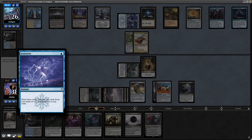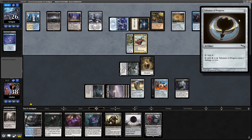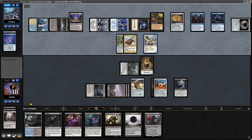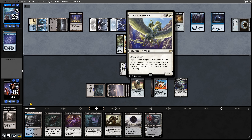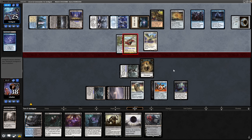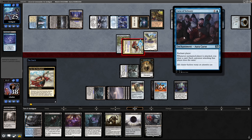Then casting Brainstorm with 10 cards in hand, after that down to seven cards again. We see a Talisman of Progress. After that Xur casts Archon of Sun's Grace — this is whenever an enchantment enters. Xur doesn't cast them, it puts them straight into play, and that does still trigger the Archon of Sun's Grace. So we're edging closer to board wipe territory here.